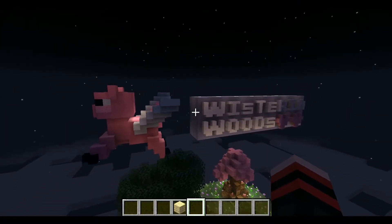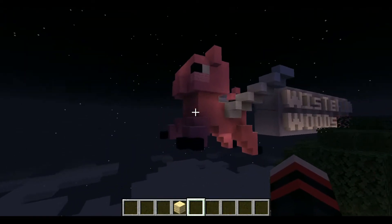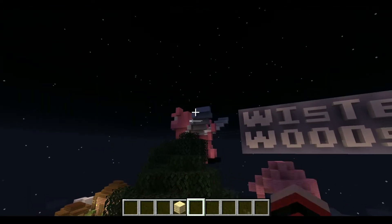So that is my area. I went for a very overgrown, mysterious kind of theme. And this is the mascot of Wisteria Woods — the Wonky Pig. I don't know where he's wonky, but I can tell he's wonky somewhere. The Wonky Pig!